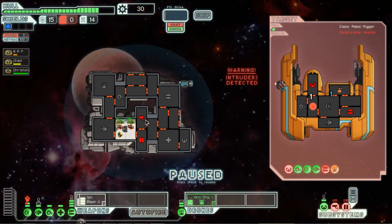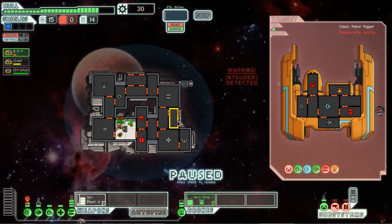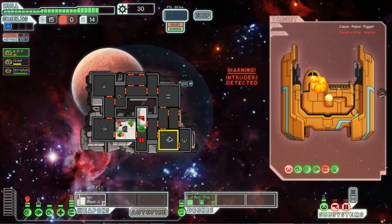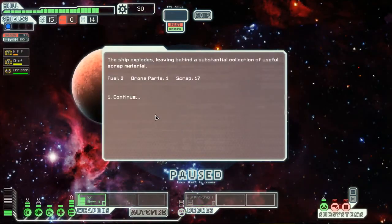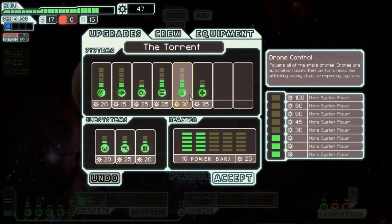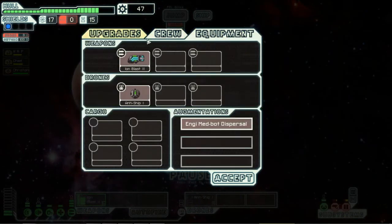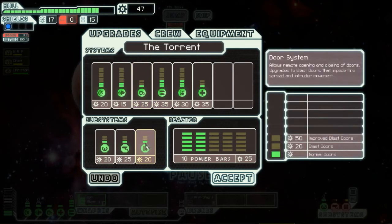They're about to die anyway. We'll get NRP into the med bay, get the Chief on the door system and Christonian fixing later. Two fuel, one drone, and 17 scrap - one less fuel but more scrap in the long run. We'll let them repair the ship before we jump, and let everybody get healed first. We have 47 scrap.